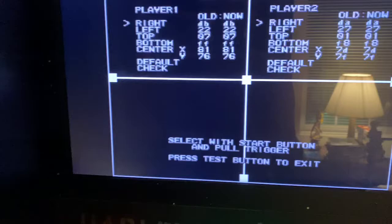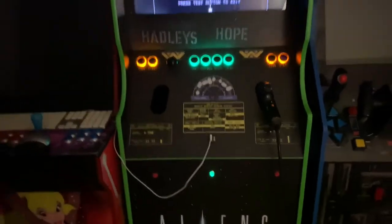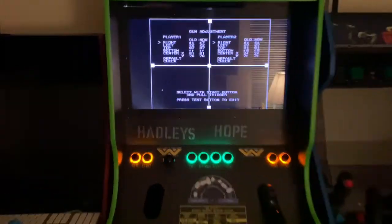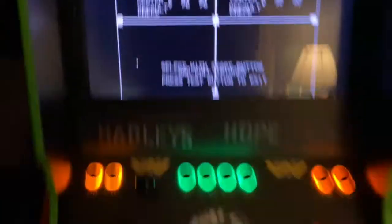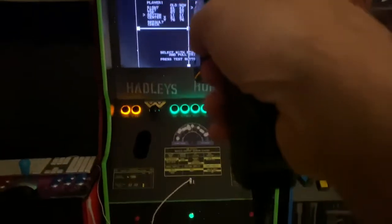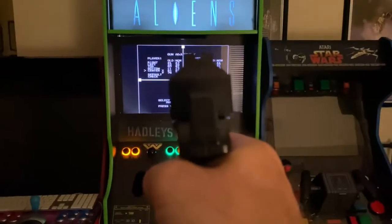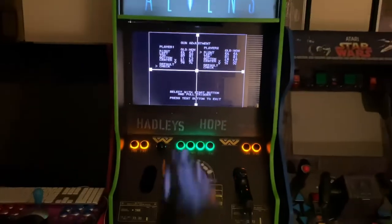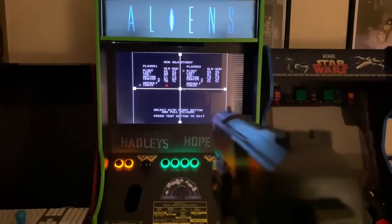You can see player one and two are currently on right. So I'm going to start with my first player gun and I'm going to aim to the right. Then I'm going to press player one start to move down to left and click on left. Press start to move to the top, then to the bottom, and finally to the center. If you press start two more times you'll be on check, and it'll show the red dot to show the calibration is good.